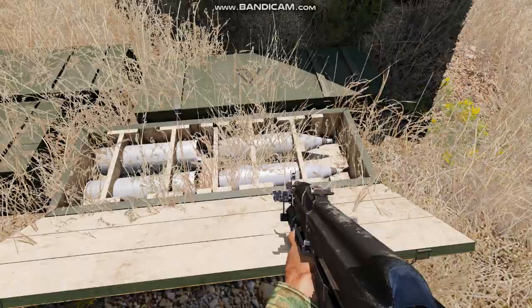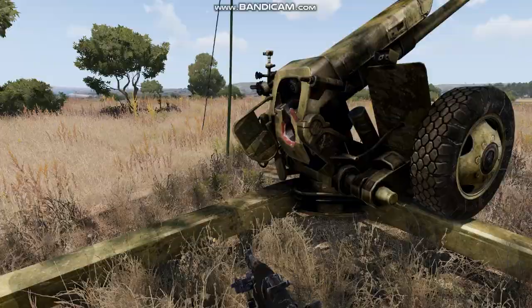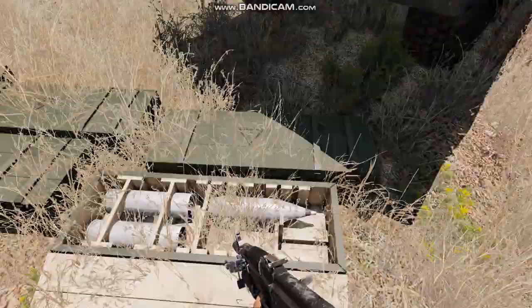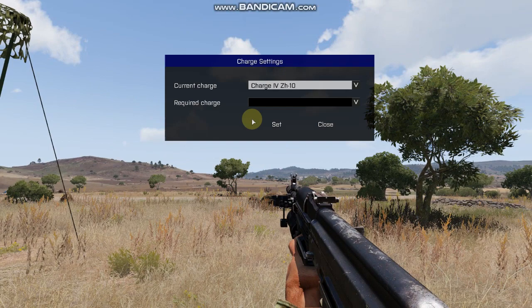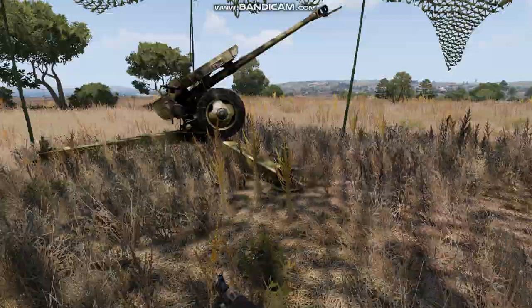You take the shell with the interaction key, and you open the breech. You open the shell and you have the casing here. You use the interaction key and you have the charge settings. You have to set it to charge 2, and put it into the gun.